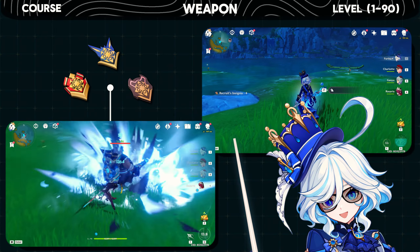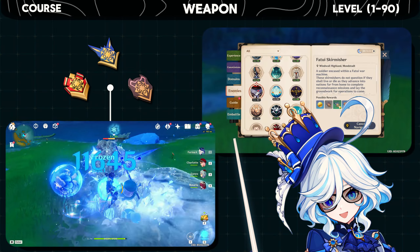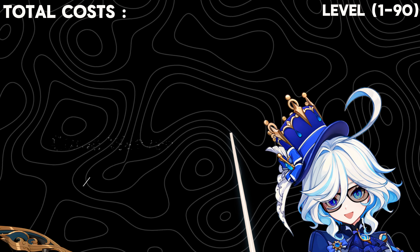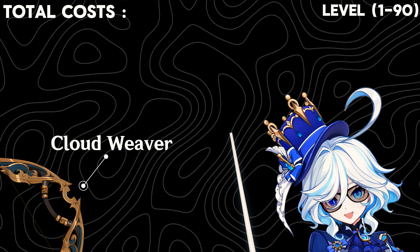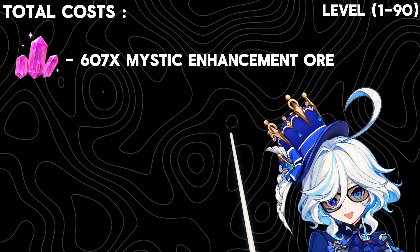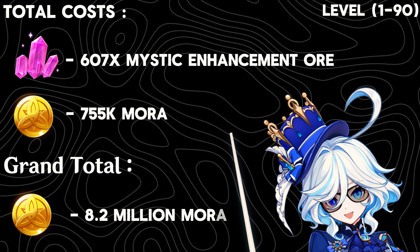To get the Recruit's Insignia, you can obtain it by defeating any type of Fatui agents — don't forget to use your handbook for easy tracking. Finally, the total cost to level this weapon up to level 90 is 607 mystic ores and 755,000 mora, bringing the grand total mora cost to around 8.2 million mora.